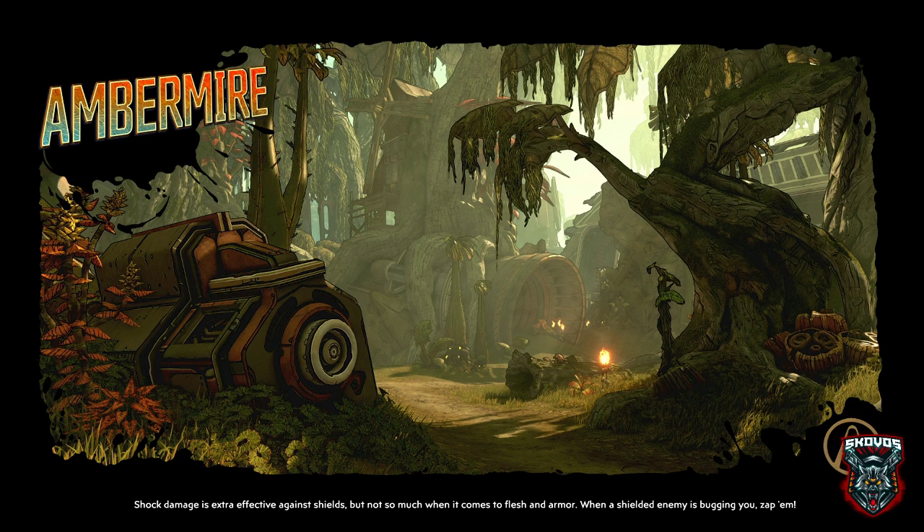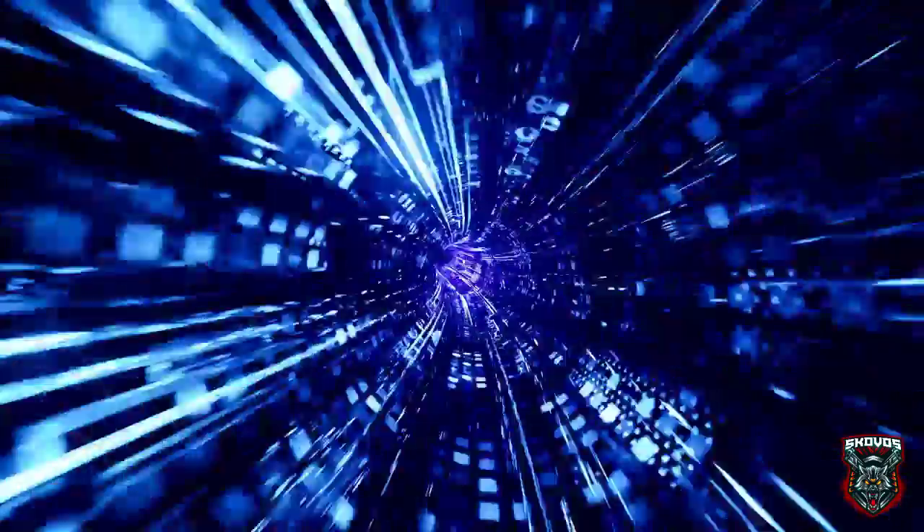So we're going to go ahead and fast travel to Eden 6, go into the zone Amber Mire, go to the closest fast travel point, and then head over and hunt this guy down and kill him and all of his friends. It's going to be great.